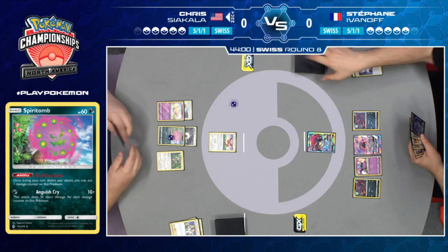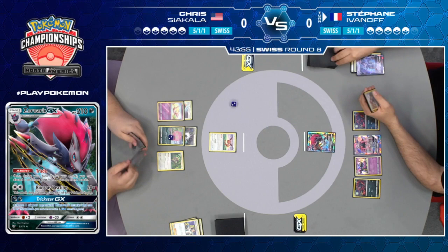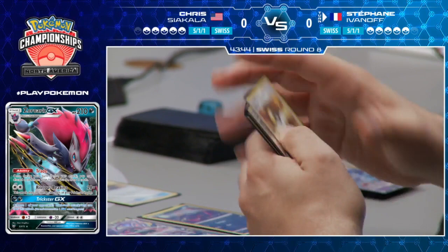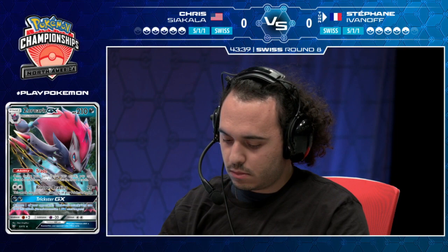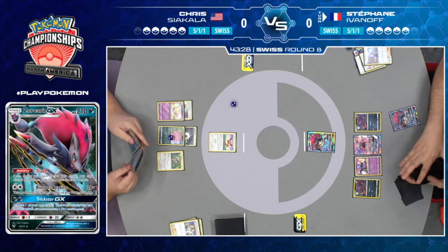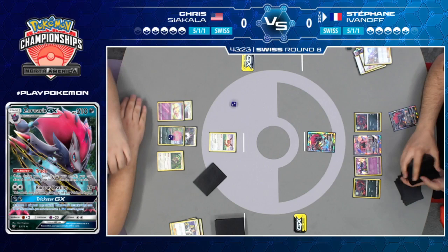All he has is a bunch of basic Pokemon, and not a lot of ways to knock out Zoroark GX. Being forced to use a supporter for anything other than a Guzma to knock out the Alolan Muk is just rough — it's a tough spot to be in if you're Chris. If your key tech Pokemon for this exact matchup is prized, then you're just not in a good spot. Chris is kind of forced to just promote this Eevee, pass the turn along, and just brace for impact, hoping that his next turn can provide some additional answers.